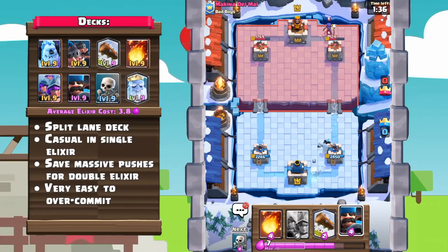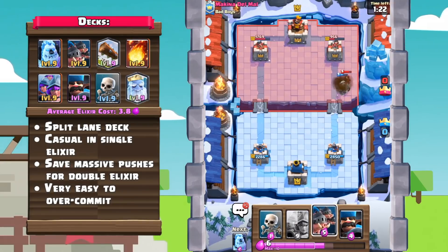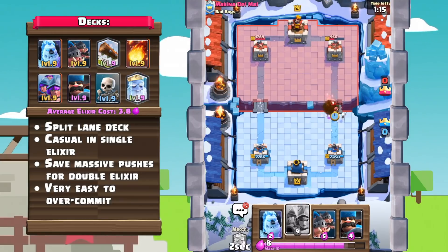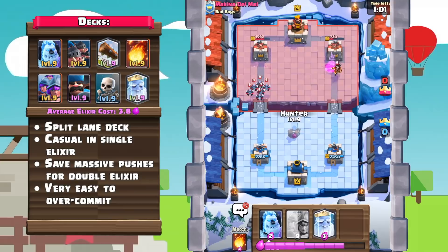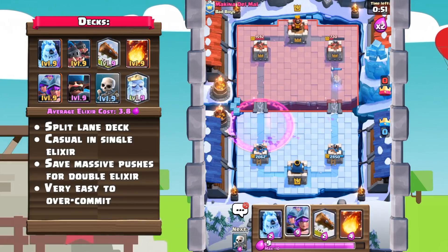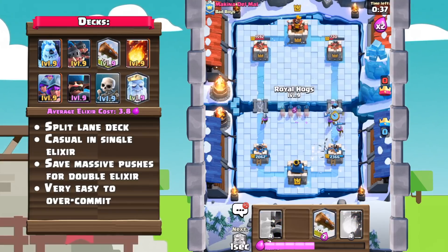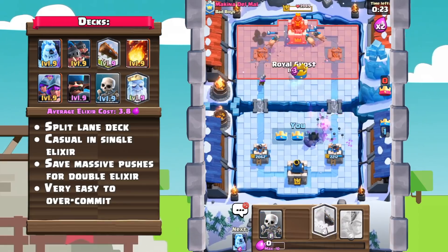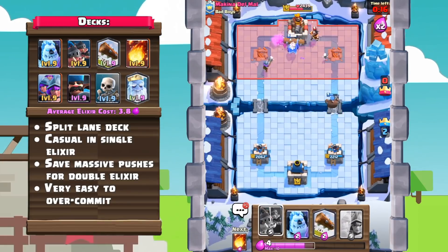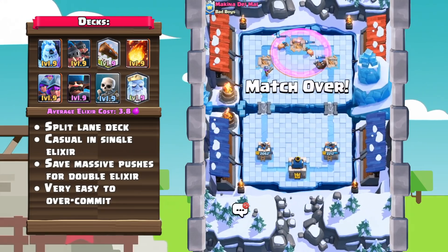The general game plan for this deck is more casual during single elixir. You can start the match with some cheat behind the King's Tower, but mainly save those Three Musketeers and Royal Hog pushes until double elixir, or unless you have a really massive counterpush. In double elixir time, you can really turn on the heat. Three Musketeers and Royal Hogs is a really expensive combination, so make sure that you don't overextend your elixir, because if your opponent is able to counter them, you may have a pretty sticky situation on your hands.